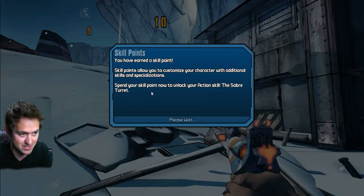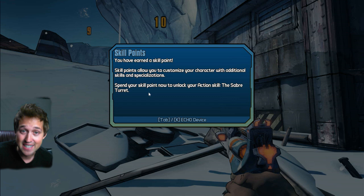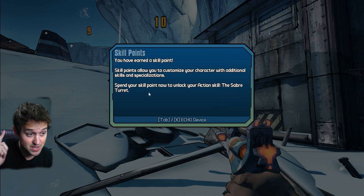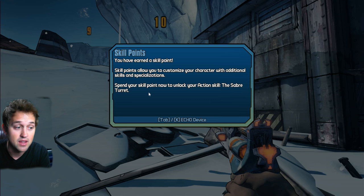I start the episode and I level up, which is a good thing. In the last episode, I'm fighting a boss and the boss is really intense and it scares me because I don't know exactly how to beat him. Big guy called Boom. I killed his little mini bosses, but now I just leveled up and I think I just got my first skill point, which is kind of a big deal. So you've earned a skill point. Skill points allow you to customize your character with additional skills and specializations. Spend your skill point now to unlock your action skill, the Saber Turret.